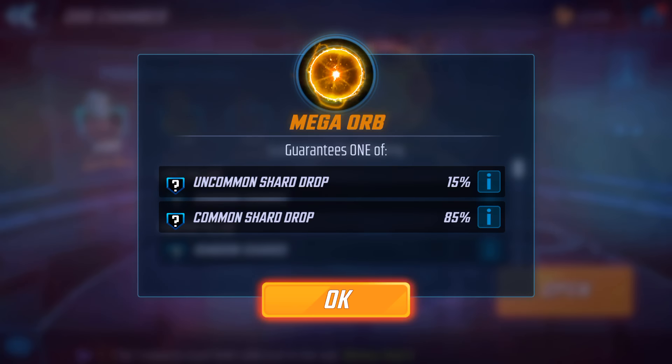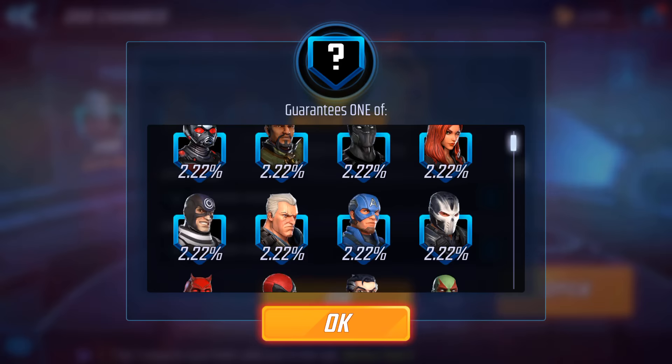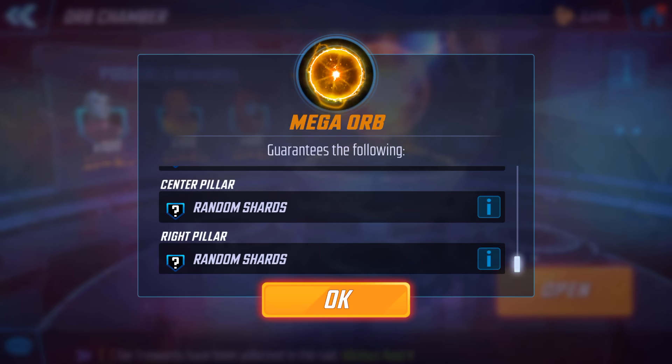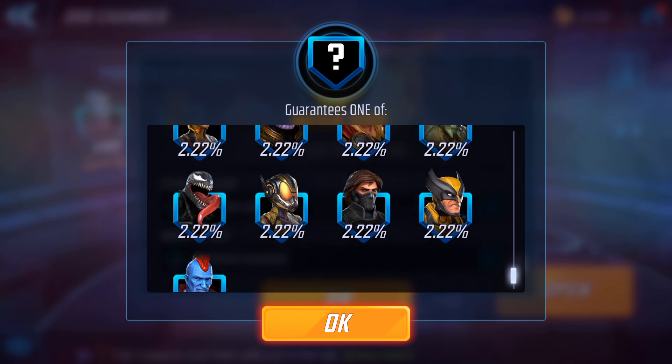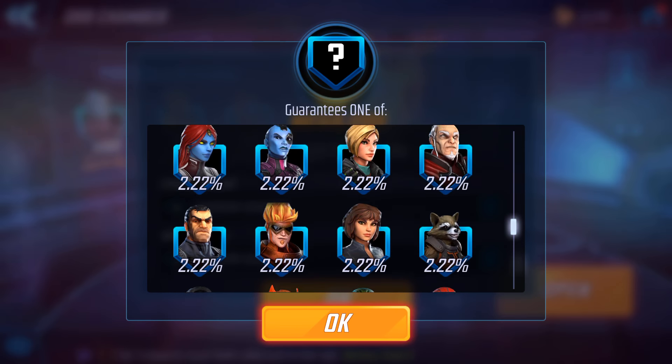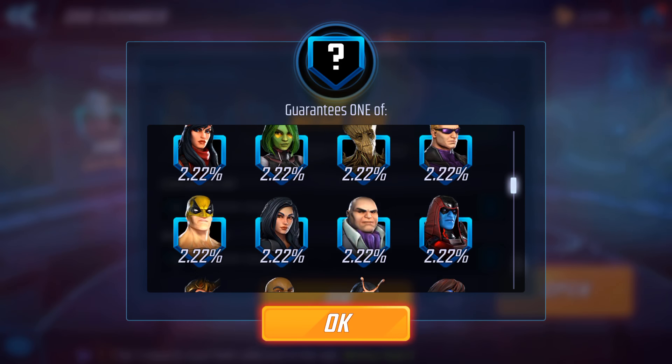I've got a chance to open one — obviously on the left and the right pillar you get one of pretty much any hero or villain, except Ultimus. And the same on the right pillar — I don't think you get M back here though, yeah I don't think he's in there.